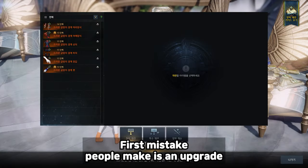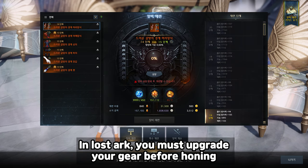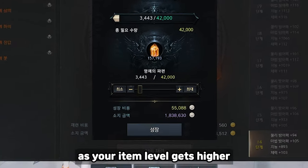The first mistake people make is with upgrades. In Lost Ark, you must upgrade your gear before honing. It costs a lot of shards and silver as your item level gets higher.